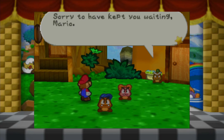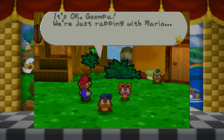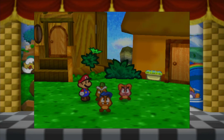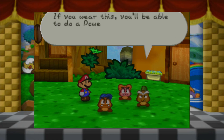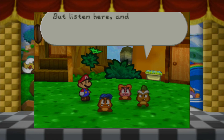Sorry to have kept you waiting, Mario. It's okay, Goomba - we were just chatting with Mario. You got the Power Jump Badge! Mario stomps on a single enemy using a lot of attack power. This is called a badge - if you wear this, you'll be able to do a Power Jump, which means a lot more damage with your jump attack. But you'll only be able to do it if you're wearing the badge. Do I put the badge on my boots or something?